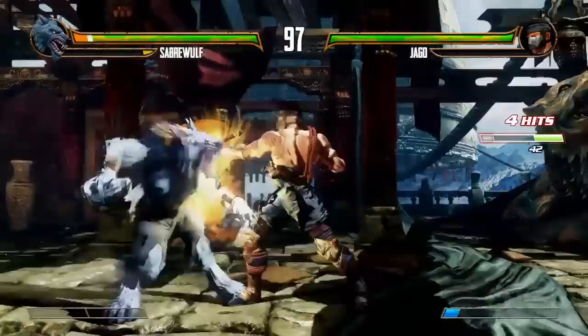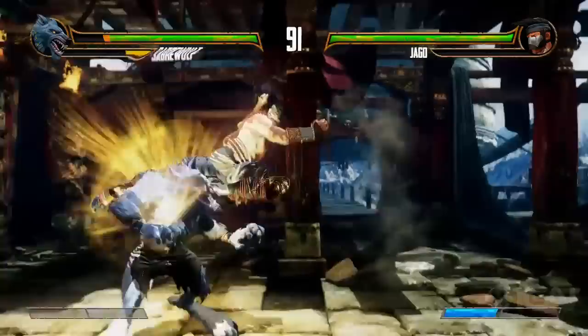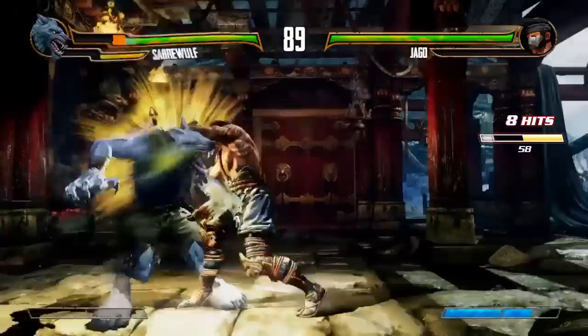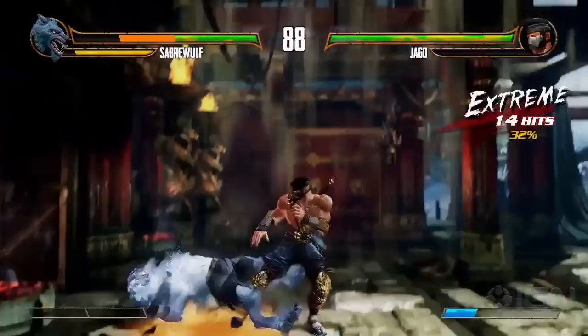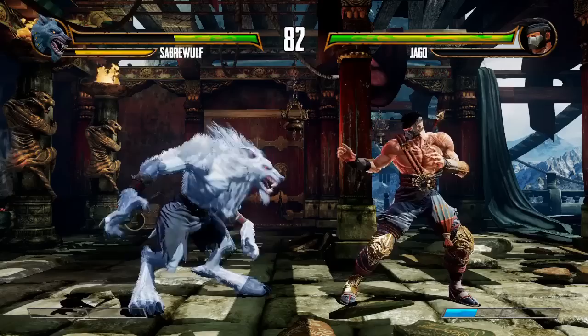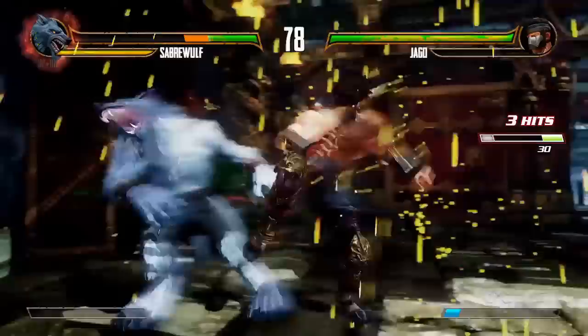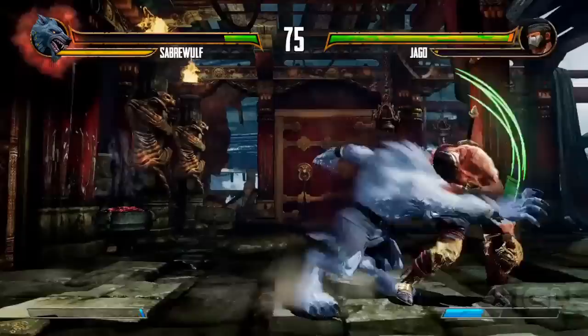In KI 1 it was very strict — you had to do open, auto, linker, auto, finisher. Now we've made it so each character has a different way they can link together autos. For Jago, it's around the world — down from fierce to weak. So you can go auto, auto, auto into a finisher. In KI 1 or 2, you couldn't go auto double, auto double, auto double. That KI 1 style still exists, and you can piece together things all over the place. Lots of two-in-ones — fireballs can actually be used as openers off of two-in-ones. There's a lot more depth to the type of combos you can do.